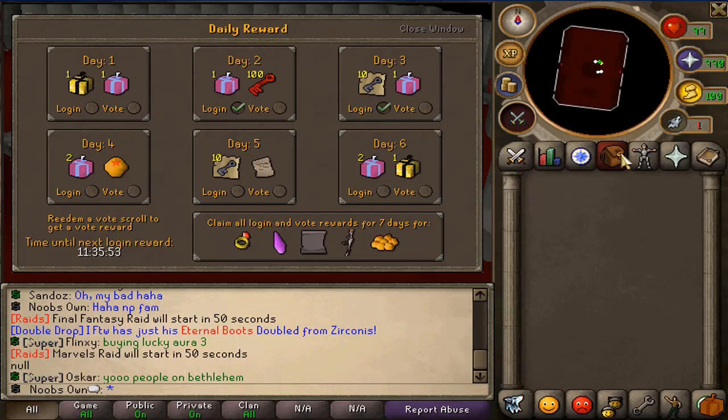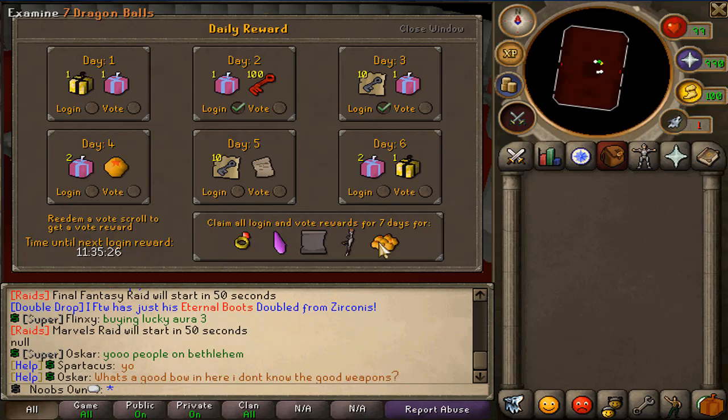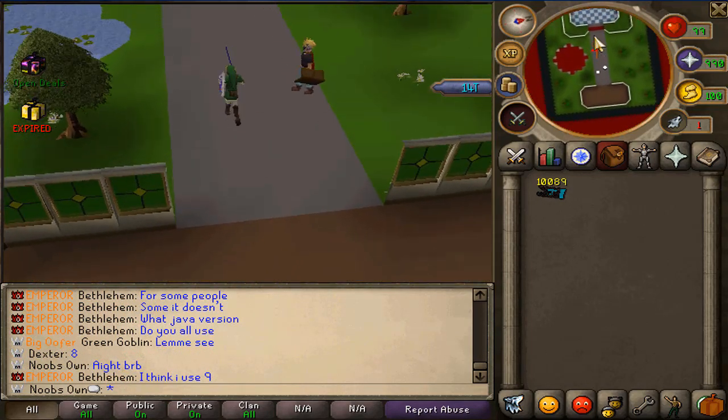There is also a daily login reward button in the bottom right corner. Once you click on that you can see that daily you can get yourself some mystery books, some boss keys, some crystal keys and some other stuff. After seven days you actually get all this stuff which includes a lucky ring of wealth, boss fragments, a super donated rank, an AK-47 SMG which is a really good weapon, and seven Dragon Balls. Login daily gives you so many rewards and bonuses so it's definitely worth playing the server.